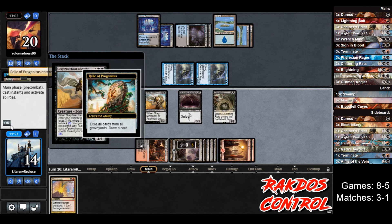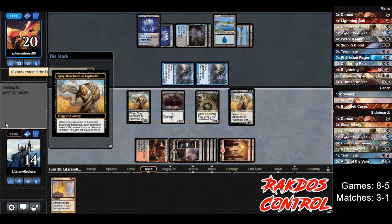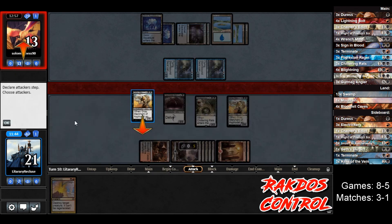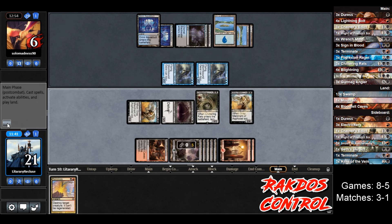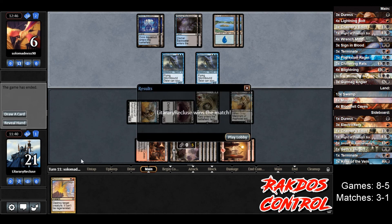We're going to play Gray Merchant — opponent activates Relic. This is going to deal 7 and gain 7. Opponent goes to 13, we go to 21. We're going to attack for 7 — I think we have this, I think we're good. Opponent's got one card in hand. Opponent goes to 6. Are we good here? Opponent concedes — oh, okay. That was nice!